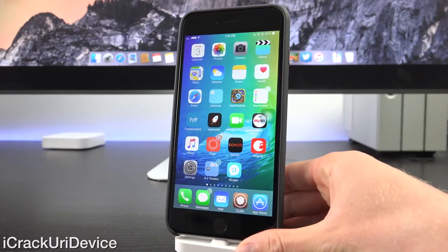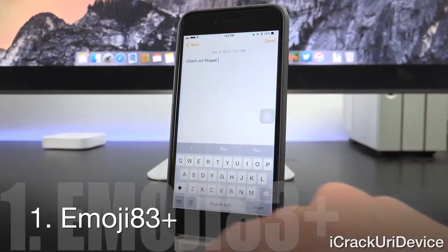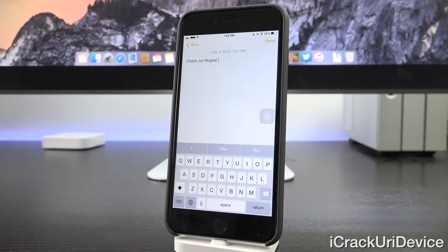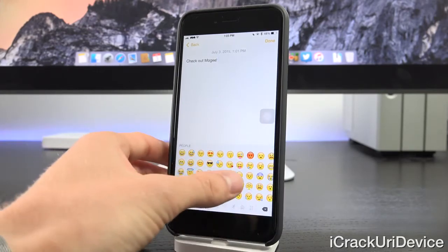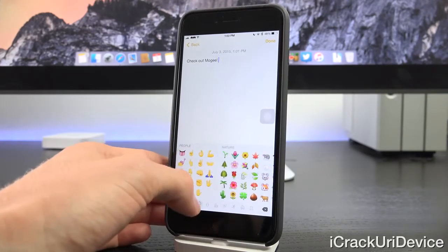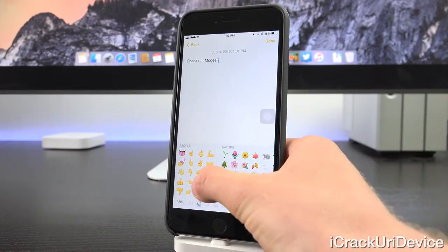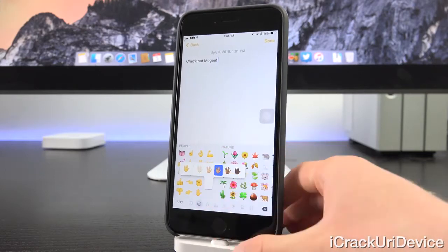That leads perfectly into the first tweak: Emoji 83 Plus. It enables the new emoji found in iOS 8.3, but beyond that, it also adds a completely new one that Star Trek fans will really enjoy. As you can see, we have the Vulcan hand sign, and you can also change it based on your emoji skin tone preference. It's a really great, simple, and lightweight tweak.